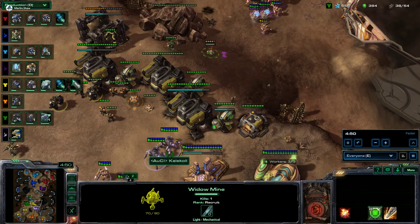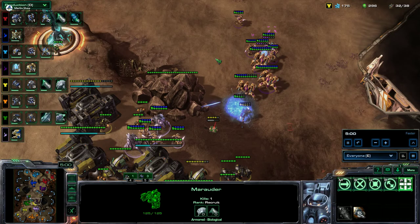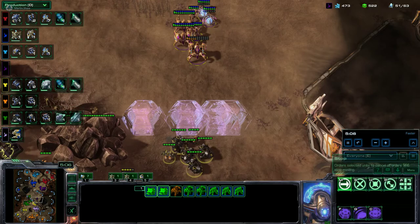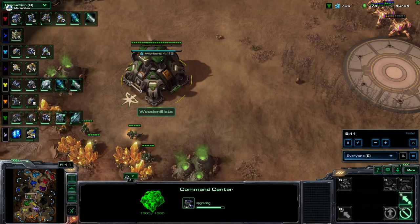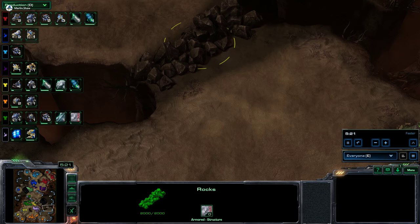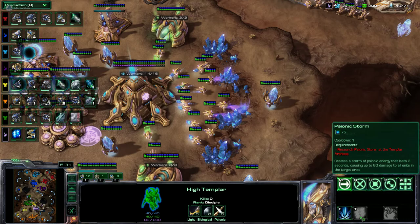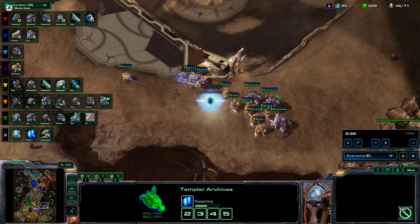Greg's got some Stalkers and Marauders. We're going to lose Stim though. Oh, that's hard for Merlin there, losing that Stim. It looks like they're repelling it back off. Nice force field from Xeros, trying to prevent us from chasing him down. This PF is an aggressive expansion — actually, this is the only expansion Dallin can take. There are rocks on either side, so these back expansions are not that well protected. Greg has Storm researching with a forward pylon.